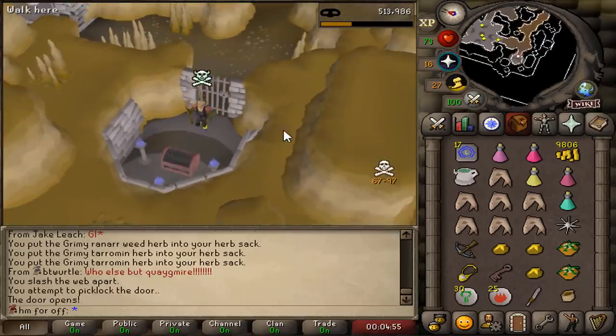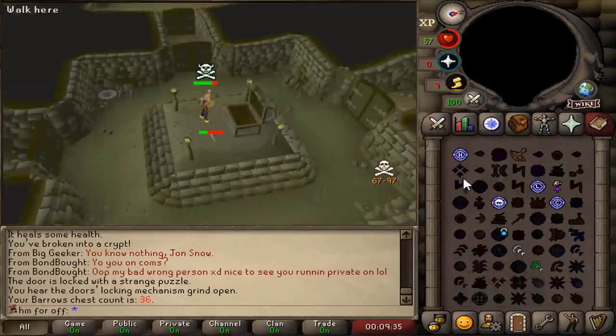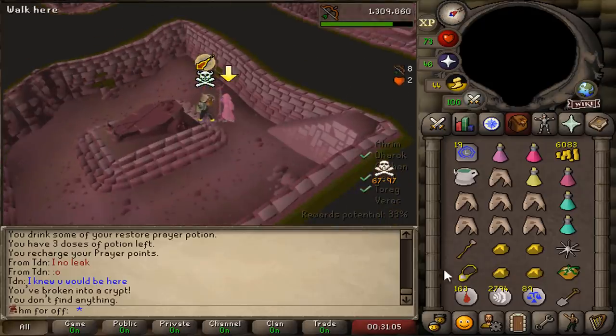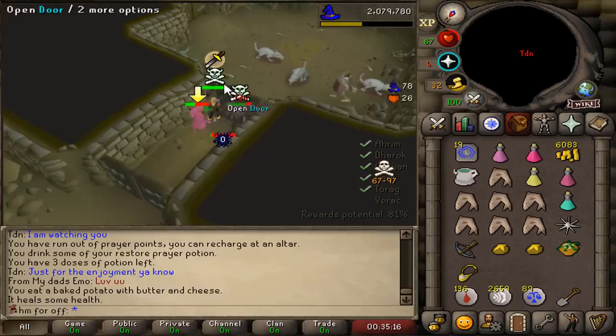Maybe we can get lucky and get that brew. First kill — no. A little barrel chest before bed. Nothing, nothing, nothing. Who's this? Why would he be here? I'm just gonna continue as if nothing. No matter how nice you are, I cannot trust you, man. I need to complete this barrel chest and then I'm out of here.